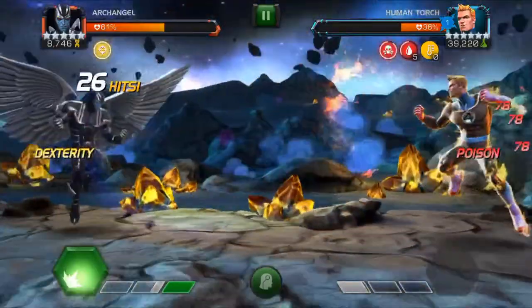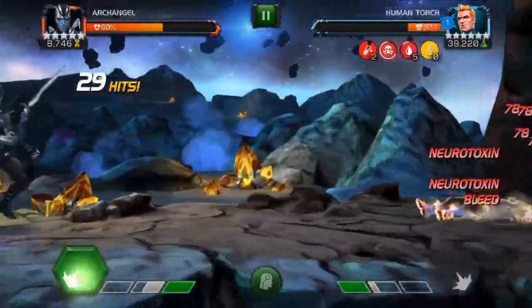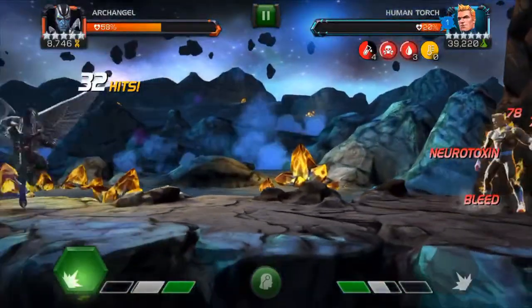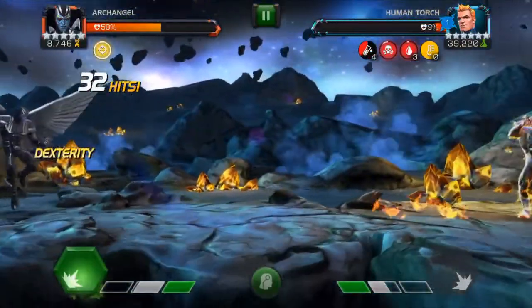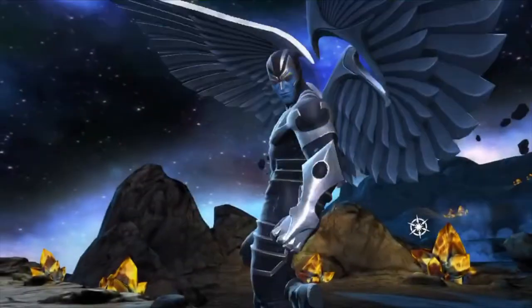So the best counter, as long as he's not bleed immune or poison immune, is Archangel, because once you get those poisons and neurotoxins going, it just drains him real fast — as you can see in this example. Always Archangel if they bleed and poison — piece of cake.